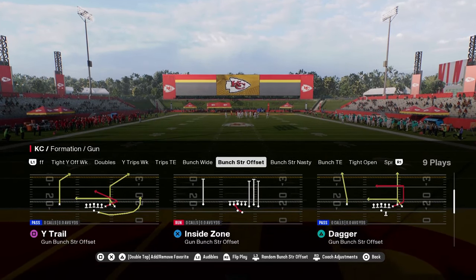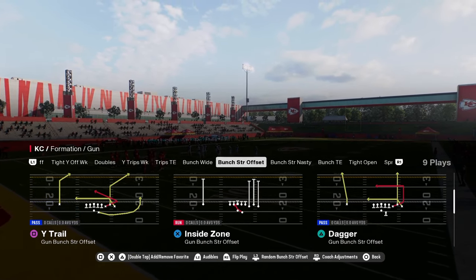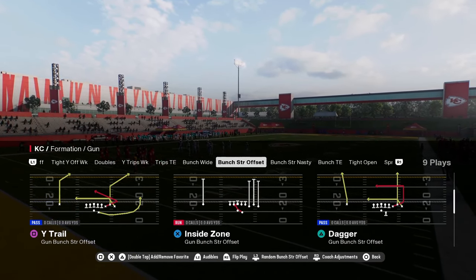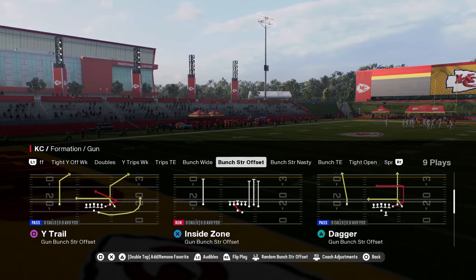This was something that carried over from College Football 25 — this is the custom stem route glitch. It is a glitch. Basically, what's going to happen is we're going to provide certain routes with speed boosts off the line of scrimmage.